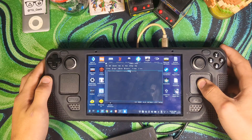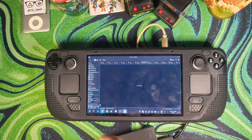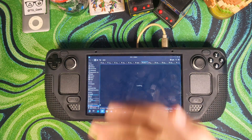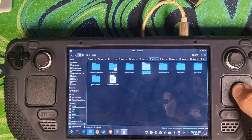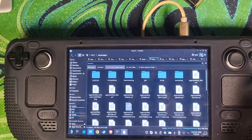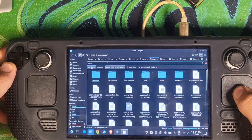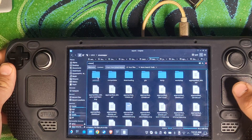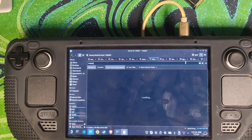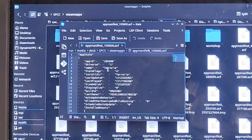Copy that ID and then go to the drive that your game is on. For me it's the SD card, but if it's on your main drive it'll be in a slightly different location. Go to the steamapps folder. Once you're in the steamapps folder, hit the magnifying glass or the search button and paste in that little code from earlier. That'll find the exact file you need to move. This one right here is the app manifest for Terraria — you can see the word Terraria in it, so that's absolutely the right one.